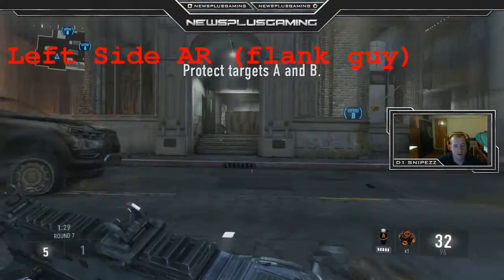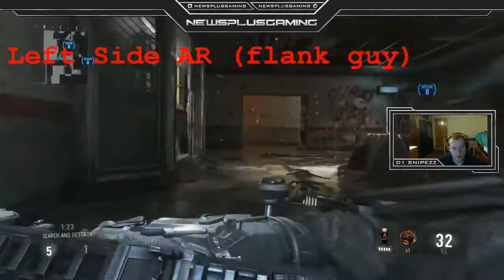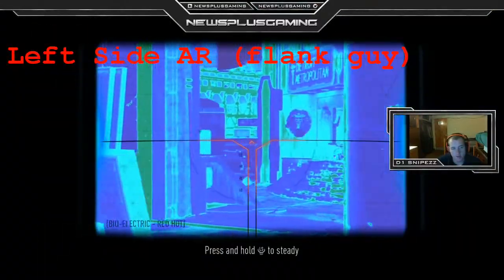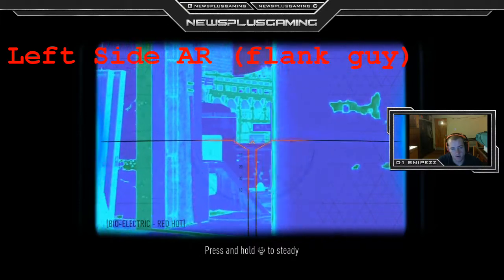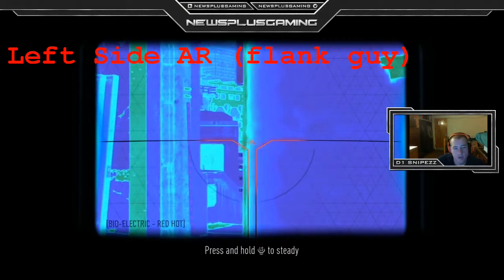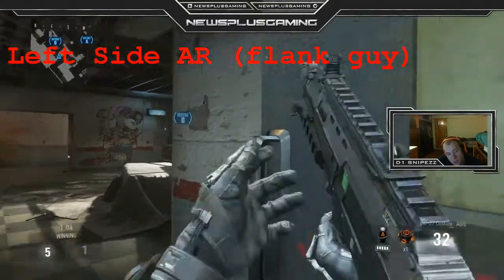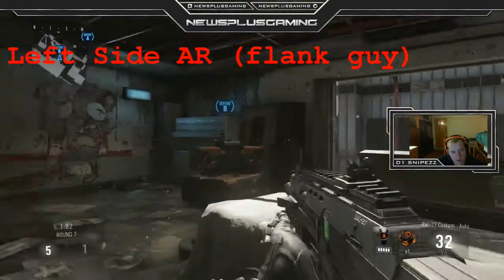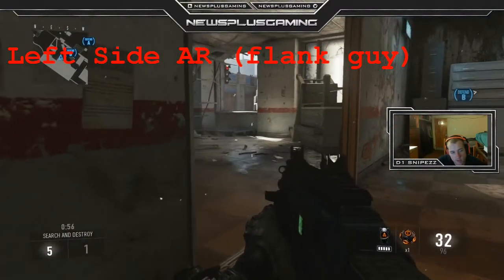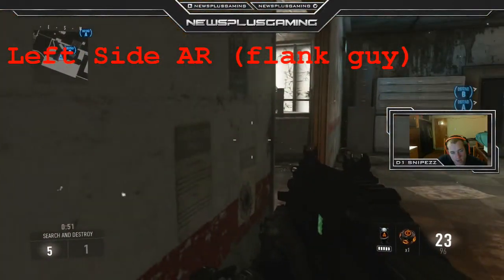Right here on the left side, this could honestly be your worst player. If he wants to get aggressive he can try to get a double pick right here — maybe this guy has been picking you a lot and you want to make it a 3v3. If not, he's just going to dash across here safely, and then the easiest spot to play is just sit right here. If he gets in a gunfight in this room it's pretty easy to win.